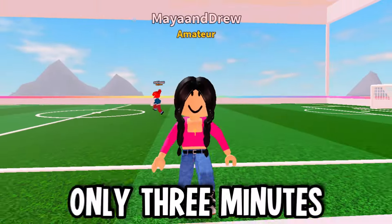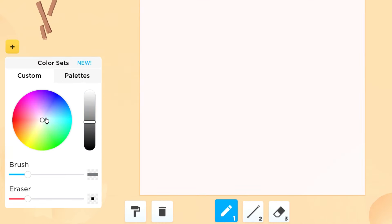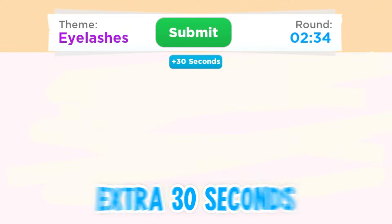We will actually have only three minutes to finish our drawing. The theme is eyelashes, Luna. I kind of like this idea. So let's draw the outline first — I'm going to try to do a side profile of somebody's face right here. Wait, who bought the extra 30 seconds?